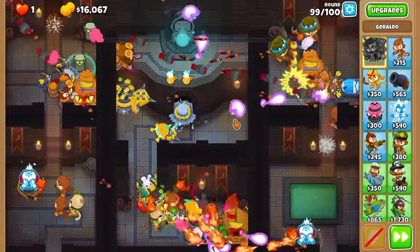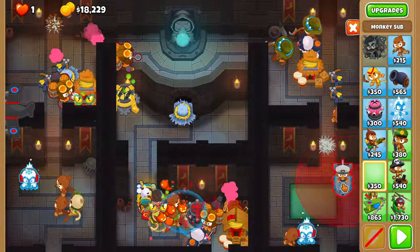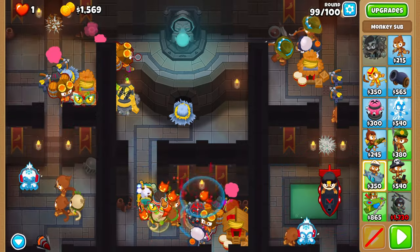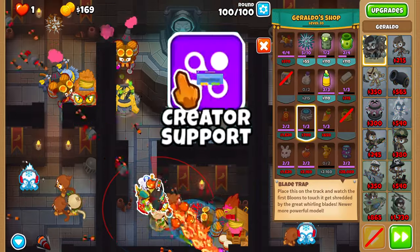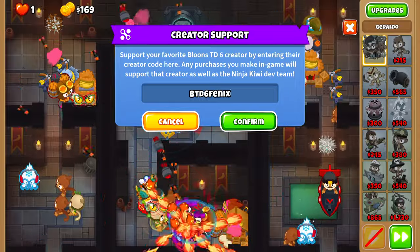Round 99 is free. For round 100, you don't have to do anything. But if you want to be extra safe, you can buy a 0-4-0 sub and place a few blade traps near the end of the track. I'm not using the sub ability to show how safe it really is. Congratulations on Black Bordering Dark Dungeons, you superstar.